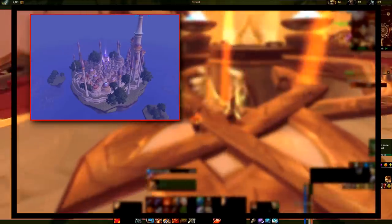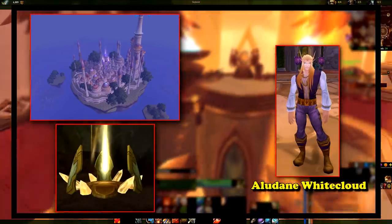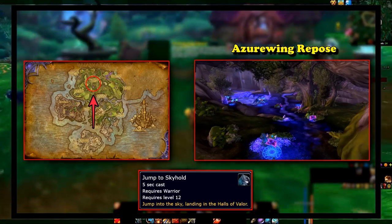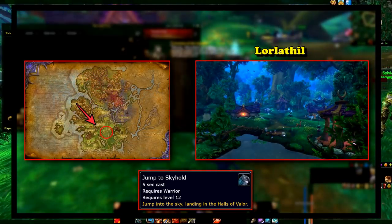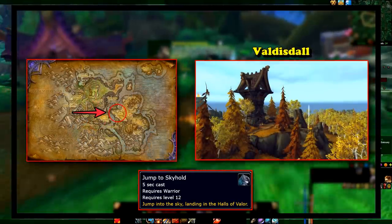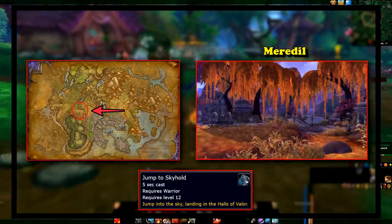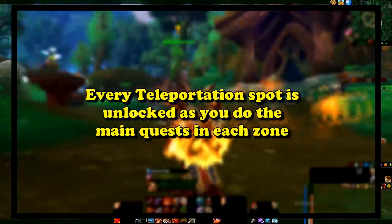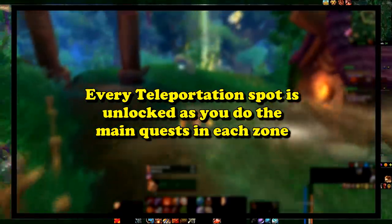In Dalaran, the Circle of Light is next to the Lightforged Beacon, which is next to the Flightmaster. In Azuna, the Jump to Skyhold Circle of Light is near Azurwing Repose. In Val'shara, it's near Lorlithil. In High Mountain, it's near Thundertotem. In Stormheim, it's near Valdesal. In Suramar, it's near Merodil. The last one can be found in the Broken Shore. Each of these spots is unlocked only after the player arrives in the area or completes several quests in the zone.